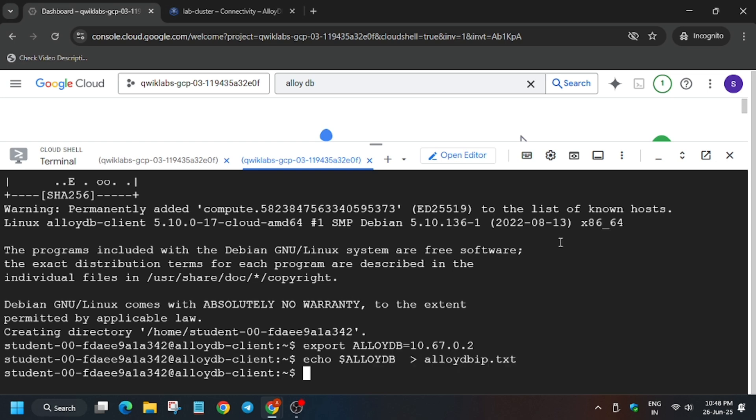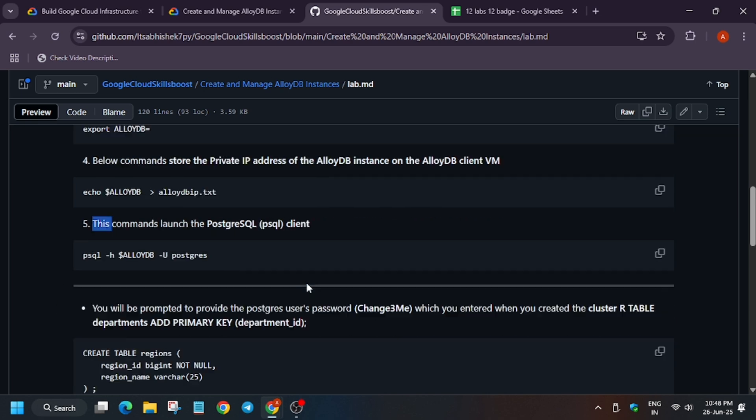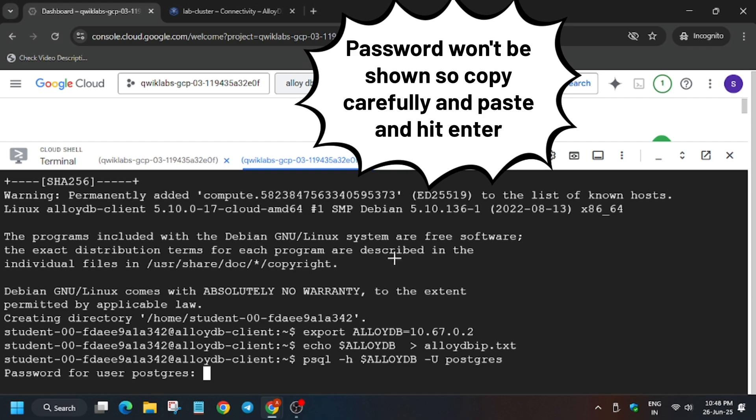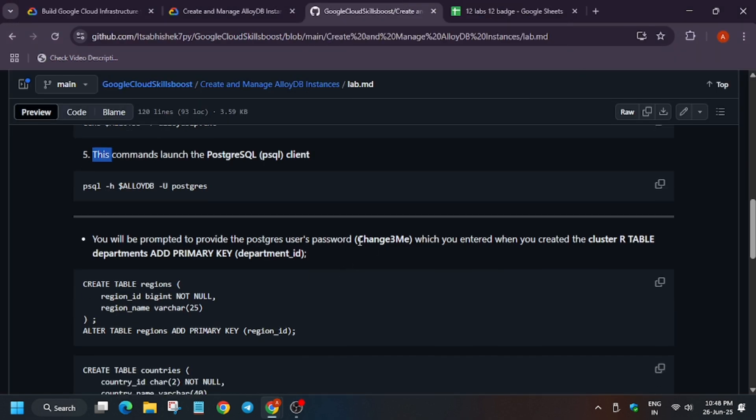Once you have pasted, hit Enter to export it, then run the next command. For the next one you'll be prompted to enter a password. You will find the password on the GitHub repo — no need to worry. Come back and run command number 51, copy it, paste it, and for the password copy the one shown there.